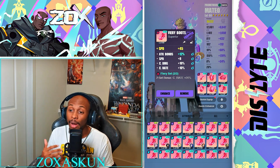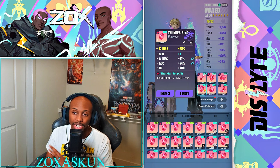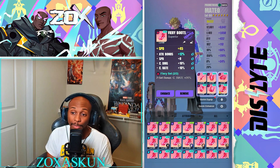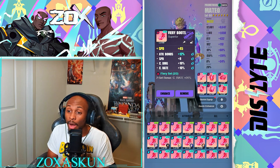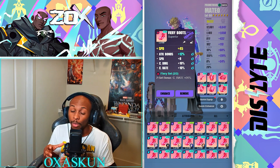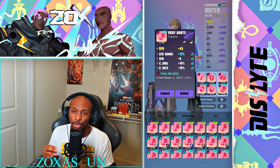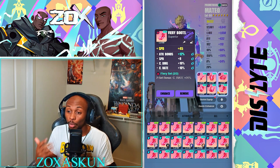The overall build is crit damage, attack percent, and speed. You can run attack percent, but there isn't much scaling speed in current content, so you really want him on speed. You get more out of him with speed compared to attack value, especially since you can get attack buffs from things like Celestial Anomaly.